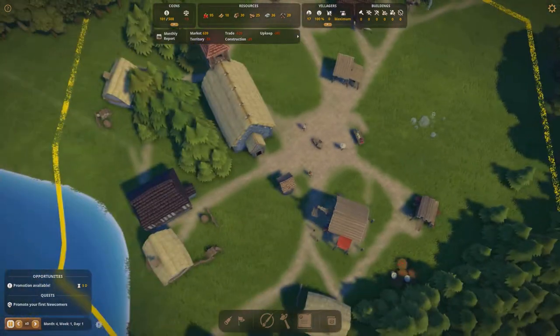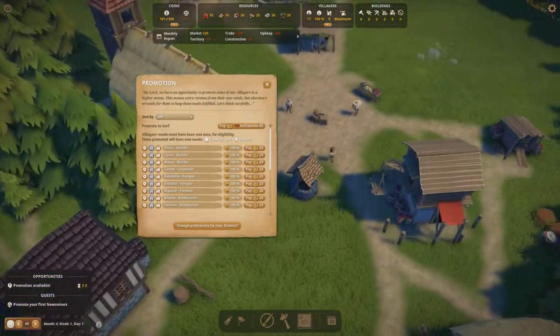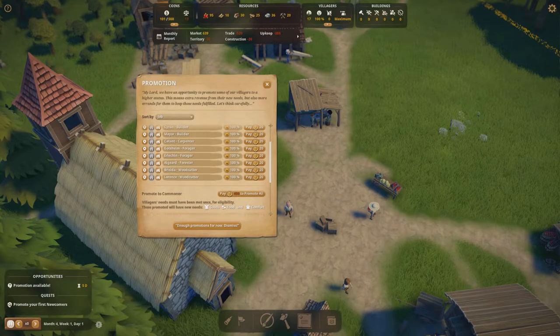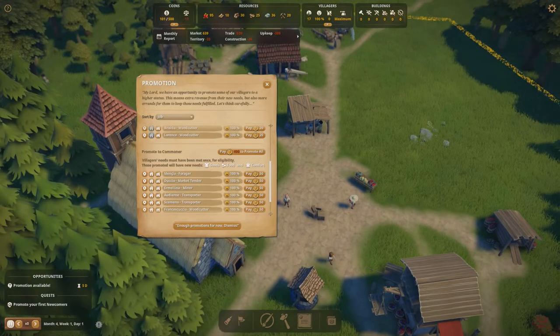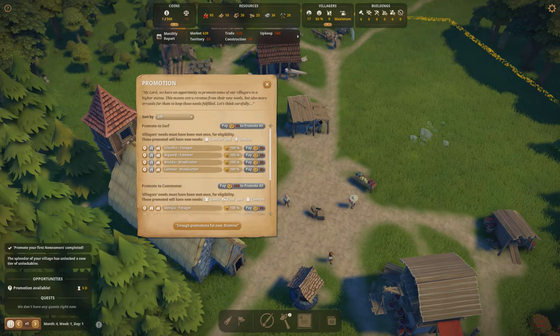Now that the month has ended and we've gotten our monthly report, we have the opportunity to promote villagers. For 20 gold we can promote all these newcomers into serfs. The reason you want to promote villagers into higher ranks is that newcomers only need food and water, but serfs require housing and churches. Commoners require even more food and goods. The higher level your villagers, the more things you can sell on the market and the more money you can make. For now we're not upgrading anyone to commoners because that would be too demanding on the economy with no way to produce goods yet.